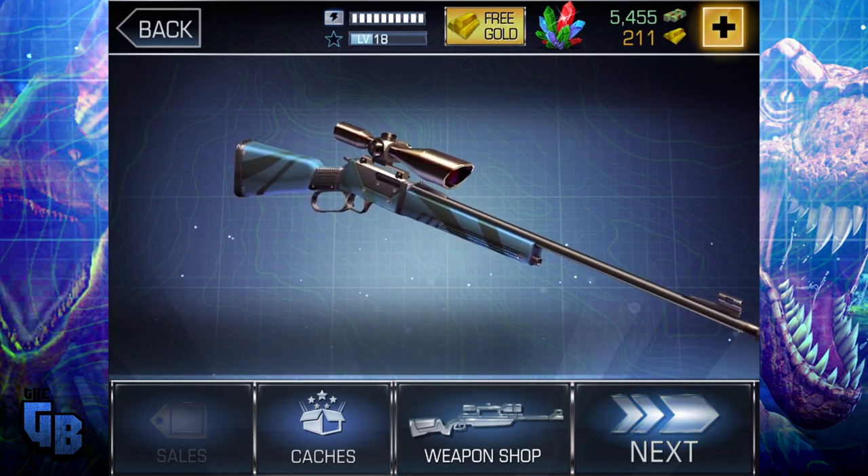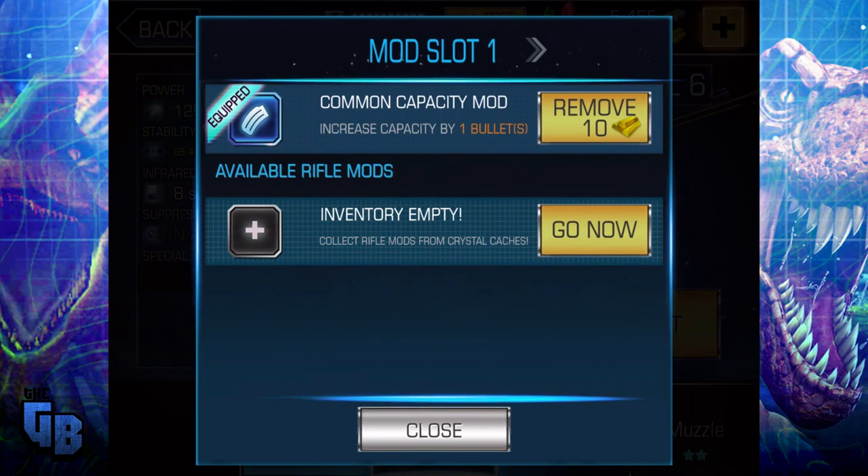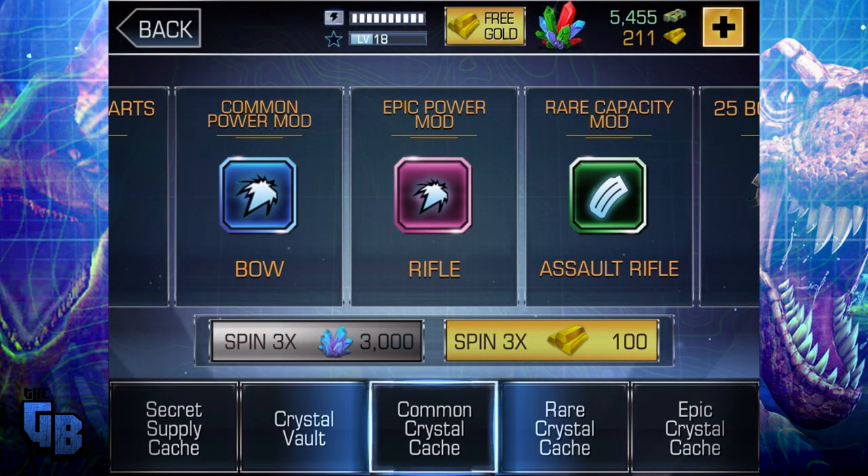So if we go to upgrade, you can now notice that it already has a common capacity mod on it, which increases its capacity by one bullet, and you can add another one. Available rifle mods - inventory empty. Collect rifle mods from crystal caches, which you can spin for gold or crystal. Eventually in the game, if I remember right, you can get them for free. So don't spend your gold on it, and you get three spins. So you have a chance of getting these mods.